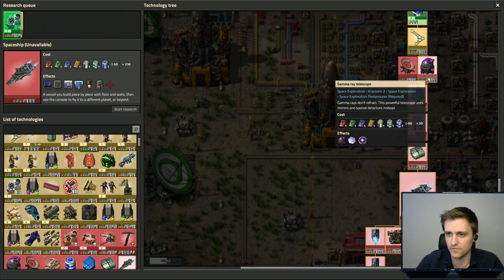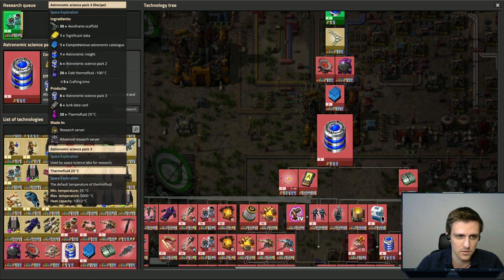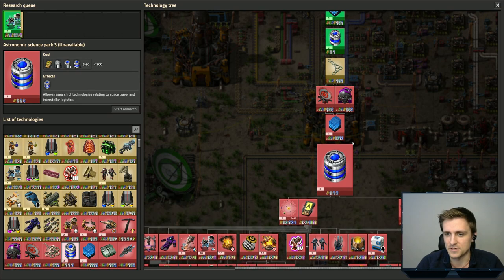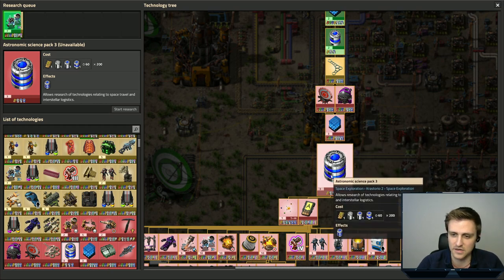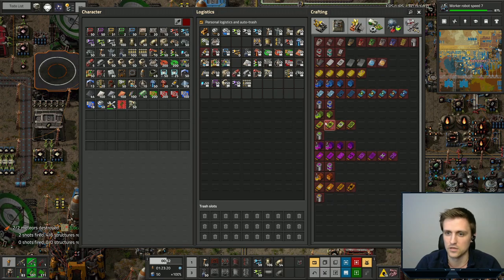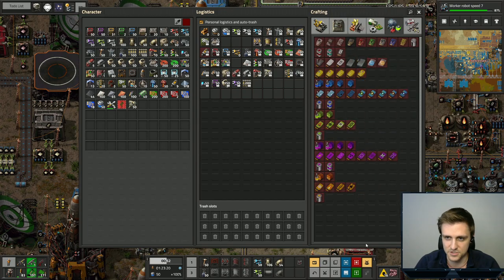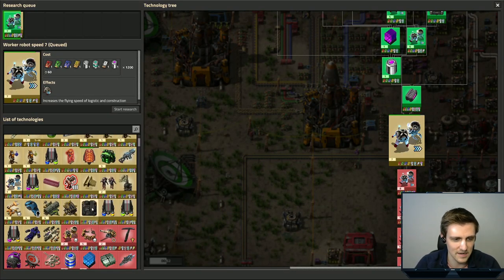We just need to do a handful of researches with these — radio telescopes, gamma ray, Astronomic 3. Obviously you have to make them all. I think I'm going to split up the work and do Astronomic 1, then reset up Energy 1, then do Material 1 and Biological 1, and then do Level 2s on all of them, and so on and so forth until we get through all four levels. So that is what we are going to be doing today.